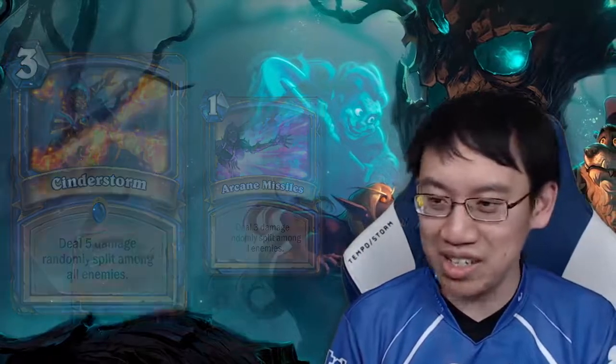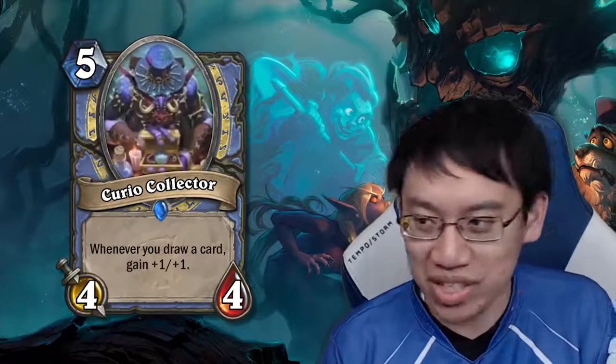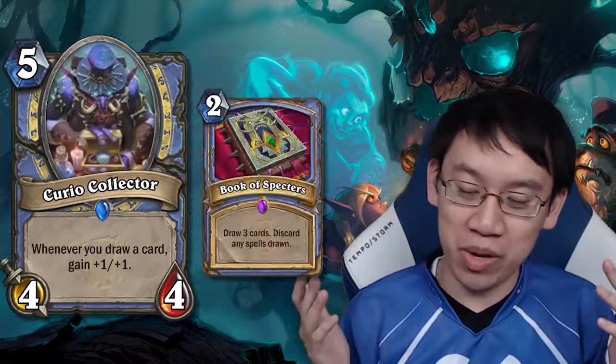Cinderstorm is really bad. Curio Collector: 5 mana 4-4. Whenever you draw a card, gain +1/+1. It synergizes with the new Book of Spectres card.